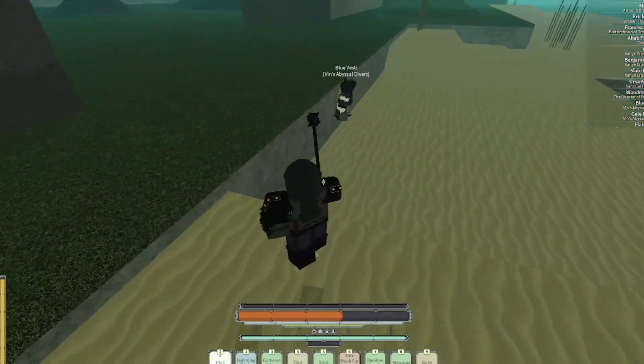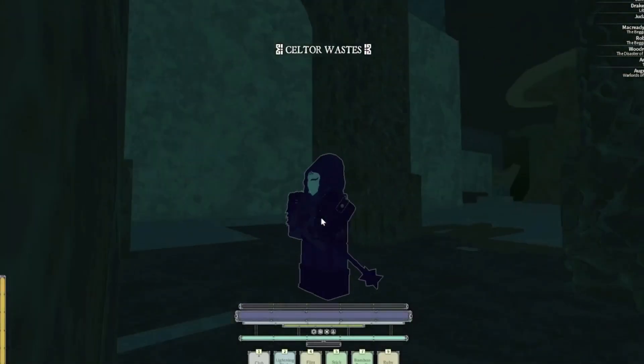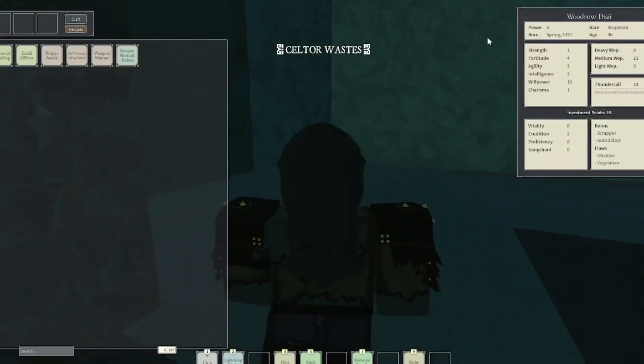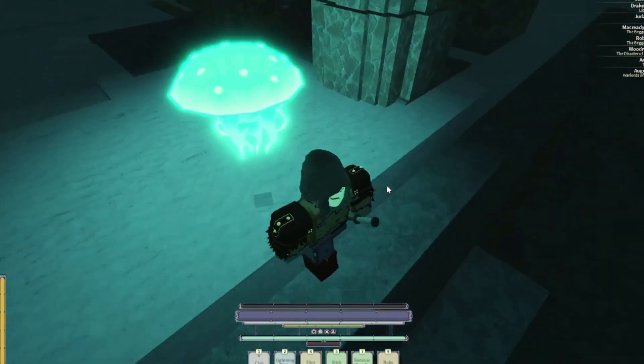Next, you're gonna want to get to the depths. I am, as you can see, a red heart. I'm gonna attack this guy — okay, now I'm in the Celtor Wastes. So once you're in the Celtor Wastes and your power level is 3 or higher...